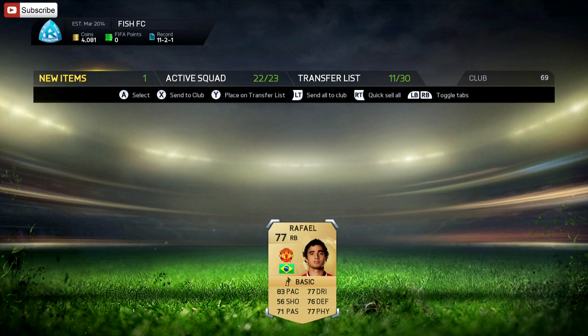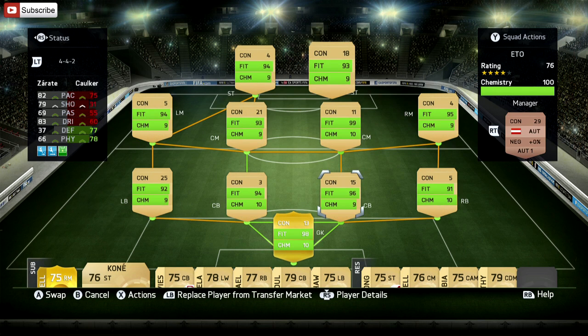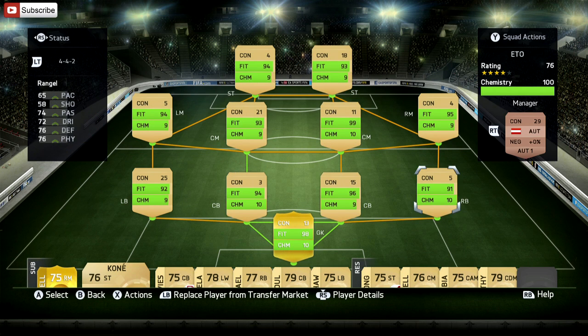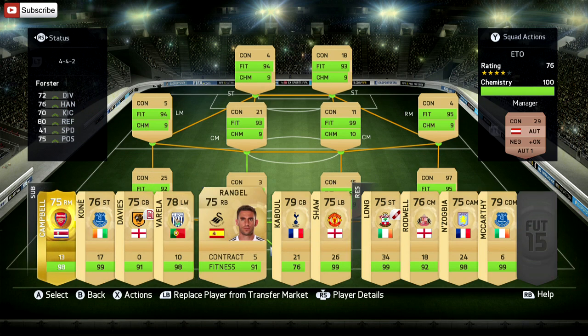Coin total is down to 4,000. Hopefully by getting the promotion and then getting ourselves that title, if we can do it in this episode, we can get ourselves a lot more coin. We have replaced Davies with Cocker, and everyone else actually looks pretty good. Let's go ahead and replace Wrangle with our newly acquired Raphael, which looks freaking awesome.